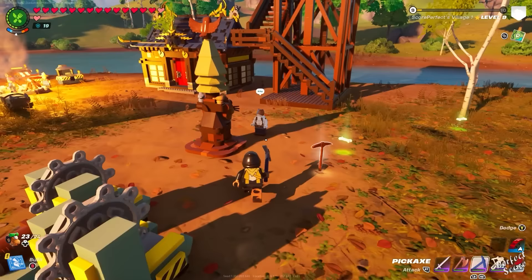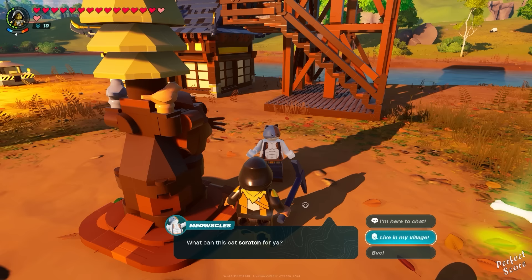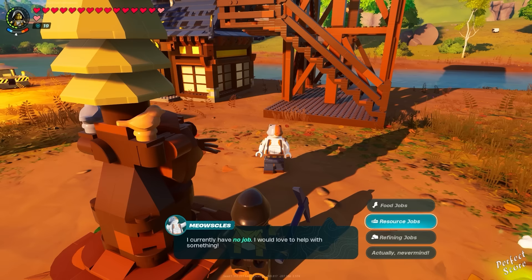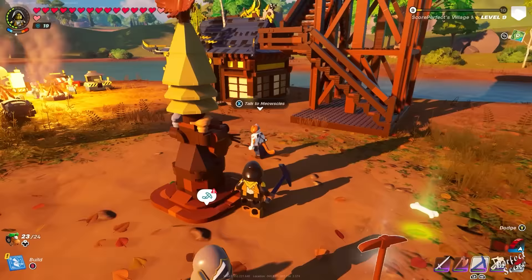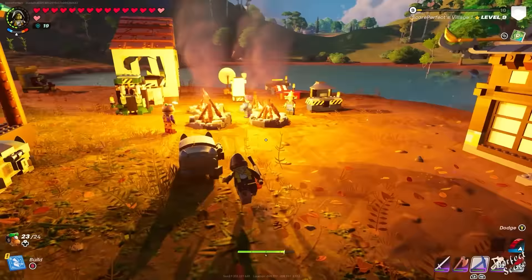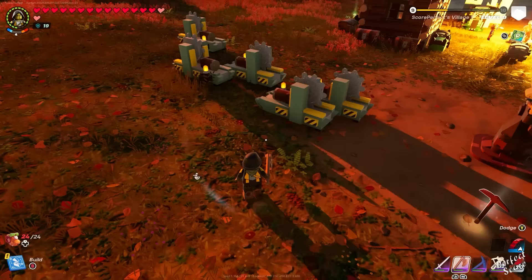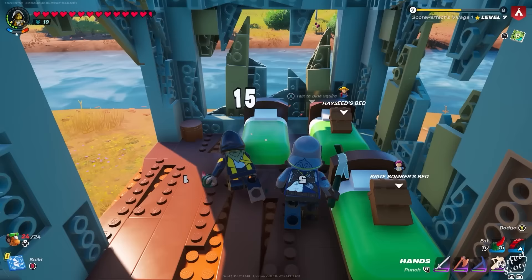Once you've upgraded your village and have more villagers, give them jobs. You can make them farm resources, smelt metals, create textiles — basically outsource everything that is grindy so you can spend your time doing other things. Villagers can also give you items you haven't unlocked yet. For example, if you get a villager to do a textile job, there's a chance they'll produce a heavy wool thread, and once you take it from them you'll automatically unlock the recipe for it.